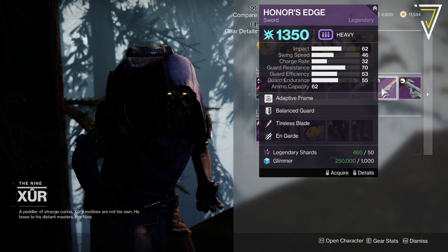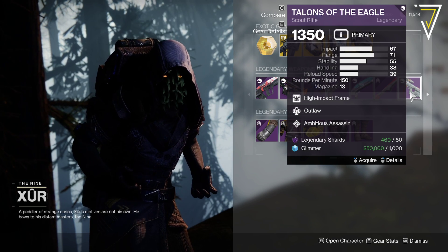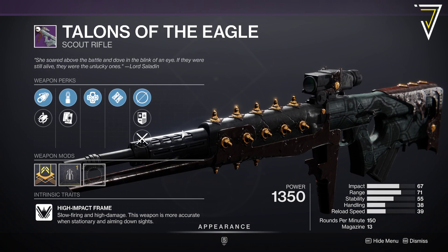We've got Honor's Edge with Balance Guard, Tireless Blade, and On Guard. And Talons of the Eagle — the old Iron Banner fusion — with Outlaw and Ambitious Assassin. That's an interesting combination, so if you missed out on it or have never seen this weapon before, you can at least add it to your collection.